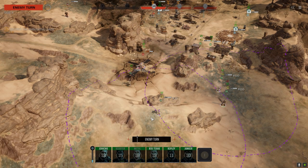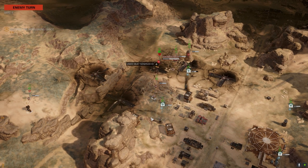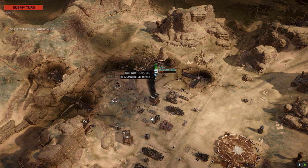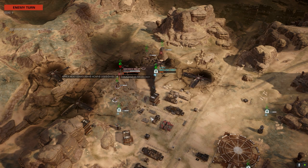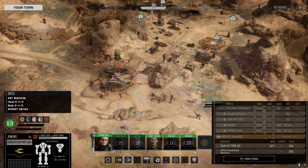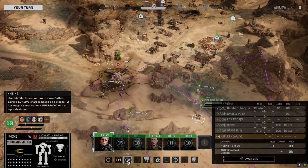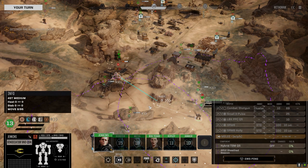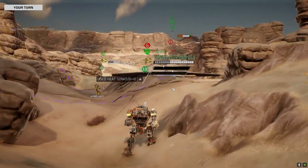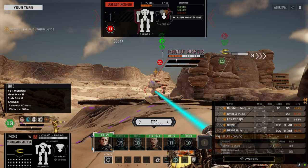Don't underestimate the pair of SRM6s - it's like 120 damage or more. We're not going to have turrets, he's got an Ultra. This is going to be a tough fight. I can't get to this guy's backside. We still have a whole other lance to go to after this. Combat shotgun on - let's hope we get the hit.